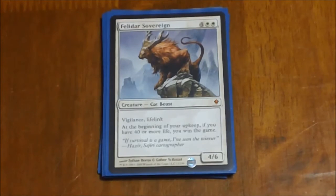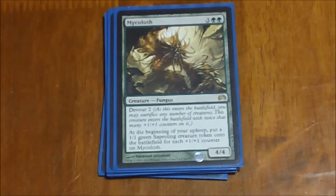Felidar Sovereign is another alternate win condition in here. I think it's a really cheesy card in Commander but I've had it played against me so many times I finally threw one in. Six mana means you're not going to get it until later on. Vigilance, Lifelink, 4/6 — not a hugely powerful creature, but it's a decent defender. That ability where at the beginning of your upkeep, if you have 40 or more life you win the game — in a format where you start with 40 life and you're built around gaining massive amounts of life, it becomes really stupid. The trick is to keep him alive for the turn so he's still on the battlefield during your upkeep.